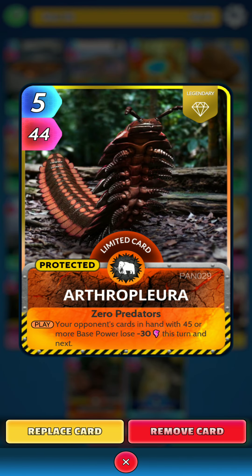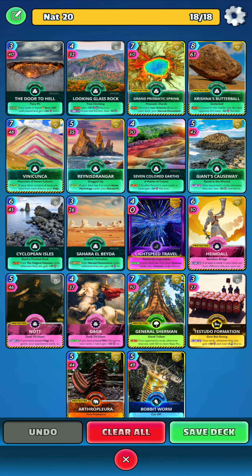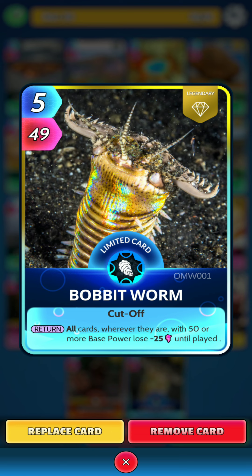Second to last, we have Arthur Plura. On the play, your opponent's cards in hand with 45 or more base power lose 30 power this turn and next turn. And finally, Bobbit Worm. On the return, all cards, wherever they are, with 50 or more base power, lose 25 power until played.